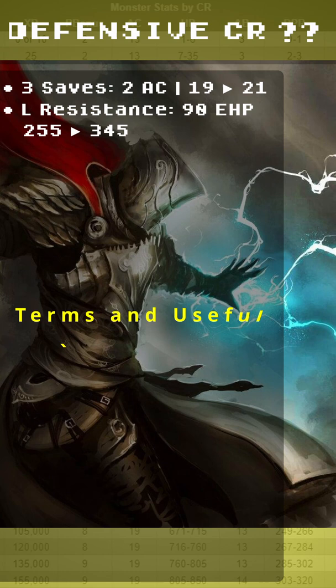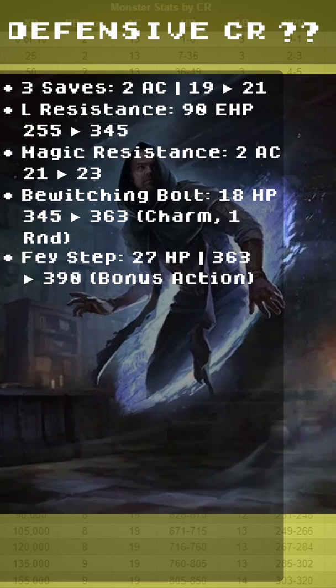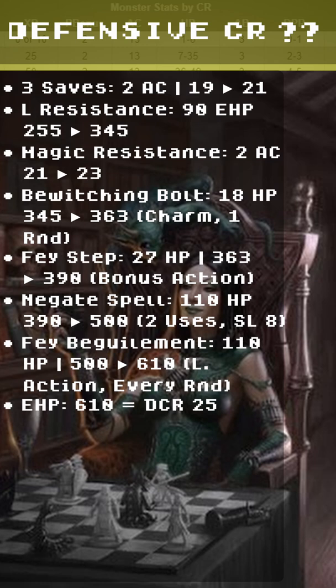The defensive CR comes from 3 saves, 2 AC, Legendary Resistance, 90 Effective Hit Points, Magic Resistance, 2 AC, Bewitching Bolt 18 Hit Points, Fae Step 27 Hit Points, Negate Spell 110 Hit Points, Fae Beguilement 110 Hit Points. The total Effective Hit Points is 610.